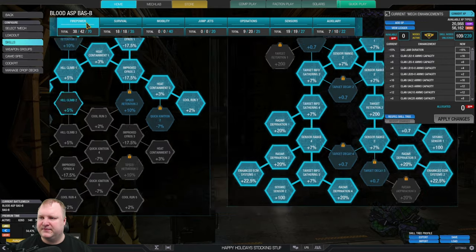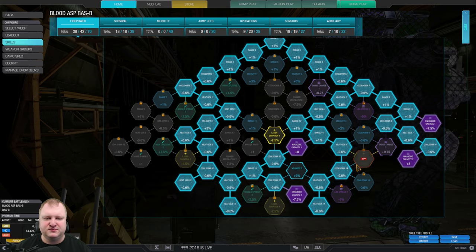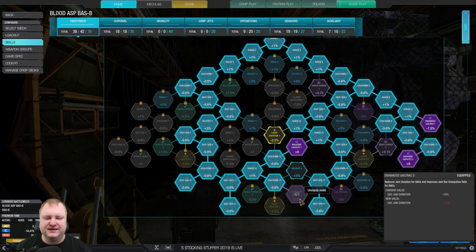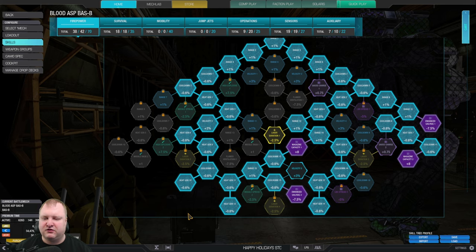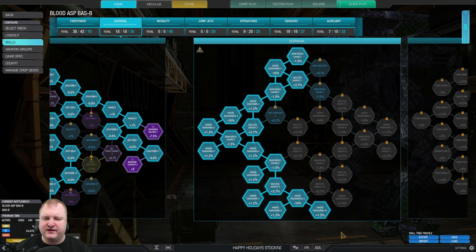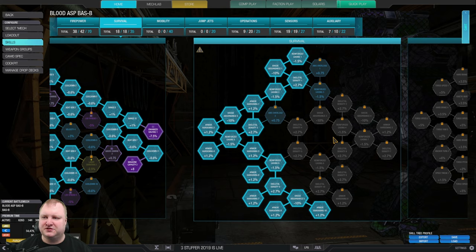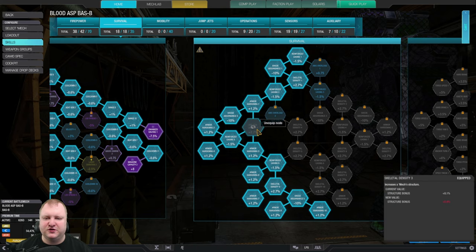For the skill tree, I chose to go heavily into firepower. Most important to us, of course, is magazine capacity one and two. We're also taking enhanced ultra autocannon/rotary autocannon one and two, which reduces our jam duration. Then we take all the heat gen nodes, which will allow our weapons to produce less heat when firing. A lot of the cooldown nodes as well, so our weapons can recycle faster. Then we go to the survival tree and take the left hand side, which gives you the best amount of extra armor for the least skill points. We also take one point in skeletal density.